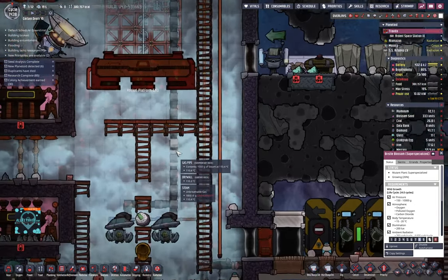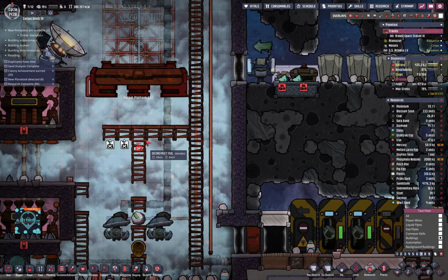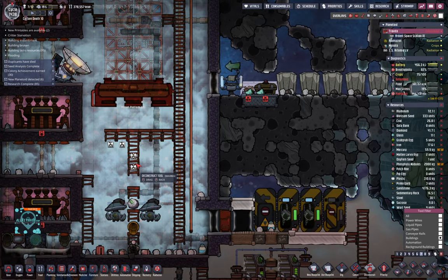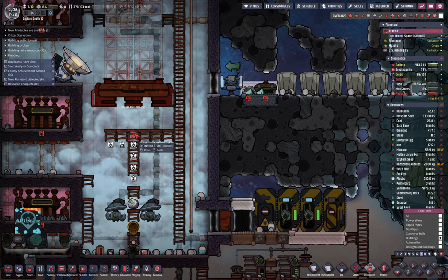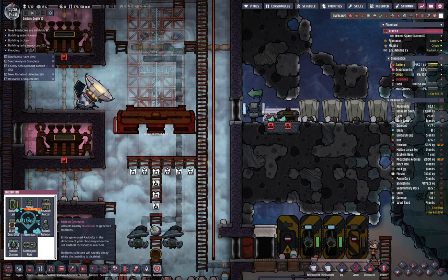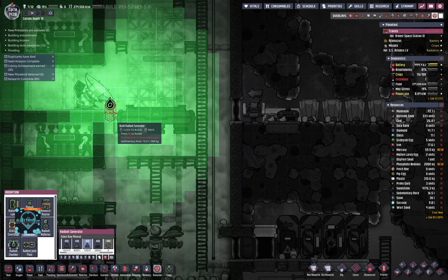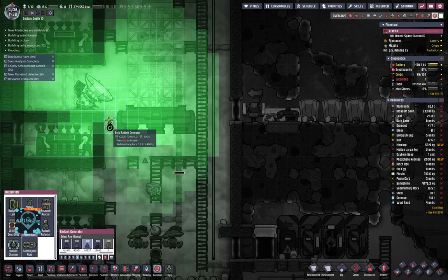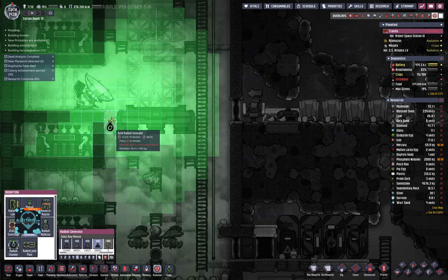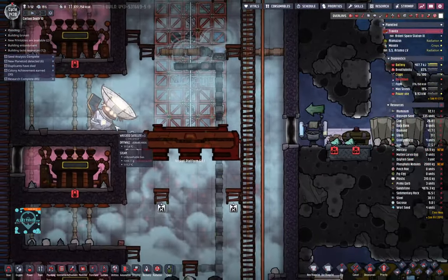Should we move down the rocket platform? I'm not sure how this is going to look, but probably some collector here going straight down like that. Let's deconstruct those and put a rocket platform down here somewhere. Of course then the erect satellite is there.